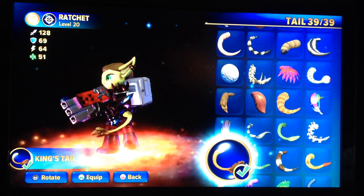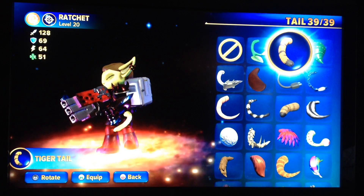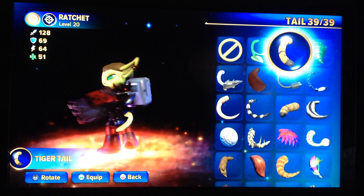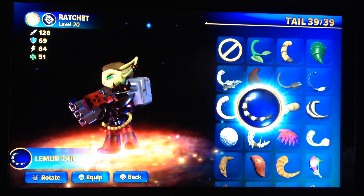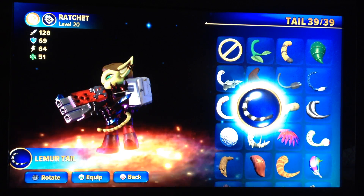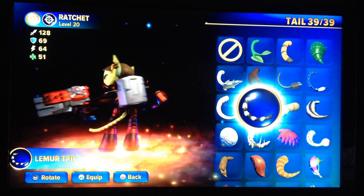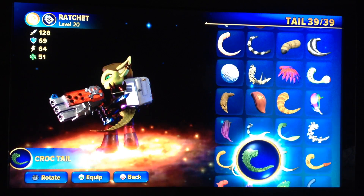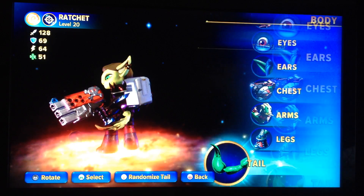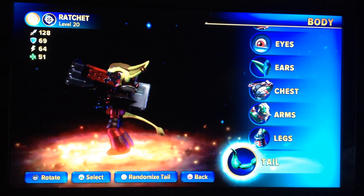At first I was actually thinking of using the Lemur Tail, because it has the stripes. But then again, his tail stripes aren't really that visible unless you look really up close. So I thought the King's tail would look much more accurate, since it has that part on the end.